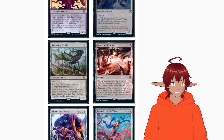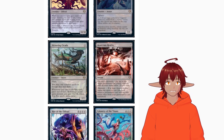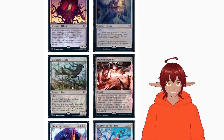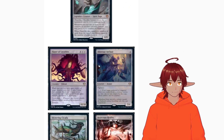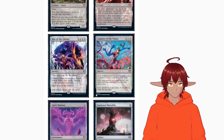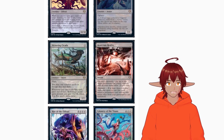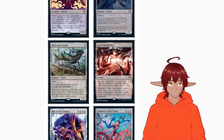Desecrated Reality is a new instant — for each opponent, exile up to one target permanent that player controls with an even mana value (zero counts as even). As an adamant bonus, if at least three colorless mana was spent to cast it, return a permanent card with an odd mana value from your graveyard to the battlefield. Being able to exile a permanent off each opponent's board while returning something from your graveyard is amazing.